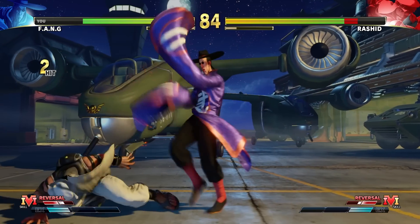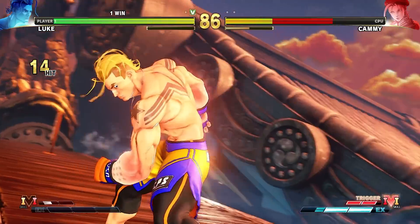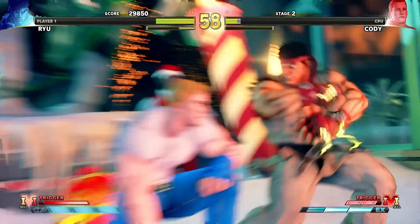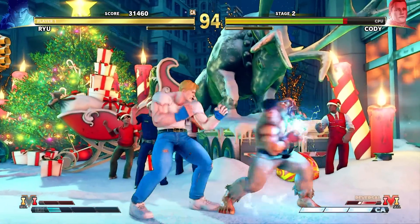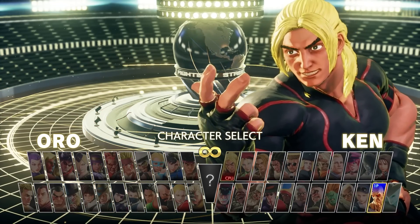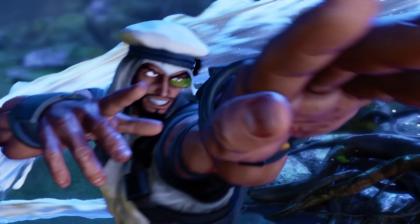V feels incredibly solid and responsive to play. The basic mechanics are here mixed in with some new stuff. Super Combos are back, but this time called Critical Arts. There's a new special gauge — the V gauge — that fills over time similarly to 4's Revenge gauge, or through the use of new abilities called V skills. When the gauge is filled up enough, you can activate a character's V trigger, a powered-up mode with various effects depending on the character. There's also V Reversal, a sort of parry move that costs some of your V gauge. V also took a new approach to character unlocks — you can now unlock newly released characters through the in-game currency called Fight Money, meaning every character was unlockable without spending more real money. New additions include characters like Ed, Abigail, Laura, and my favorite new addition, Rashid.